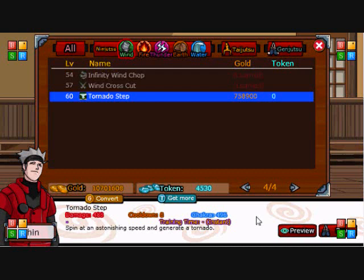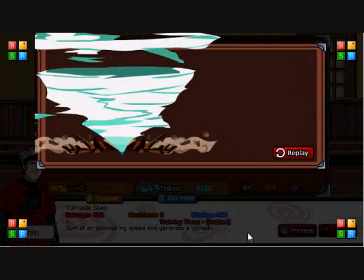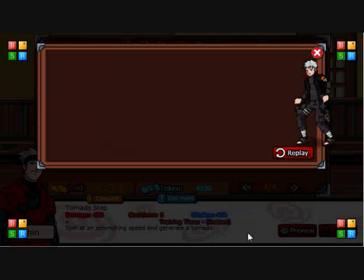So let me go ahead and show you them. This is Tornado Step — Spin at an Astonishing Speed and Generate a Tornado. 488 damage, 8 turn cooldown, 496 chakra. I do a little cool spin, although it looks more like a water jutsu than a wind jutsu to me personally.